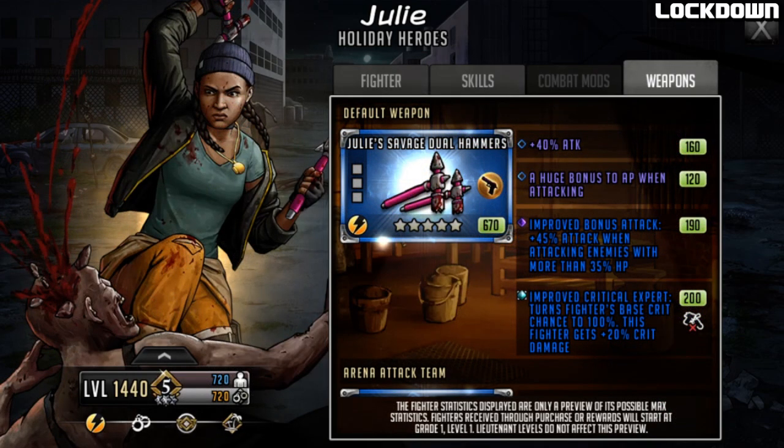She has a quite nice weapon called Julie's Savage Dual Hammers - they look cool, the stance is cool. The stats: 40% attack, a huge bonus to AP when attacking. In the third slot, improved bonus attack - 45% attack when attacking enemies with more than 35% HP. In the last slot, improved Critical Expert: turns this fighter's base crit chance to 100%, plus this fighter will get 20% crit damage. The third slot is the same as the faction assault weapon so you're going to get a very nice bonus there.